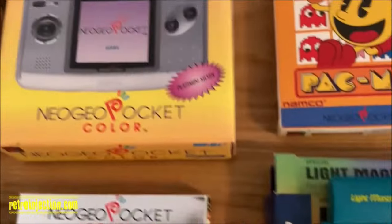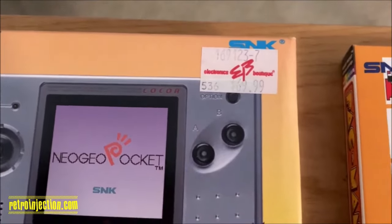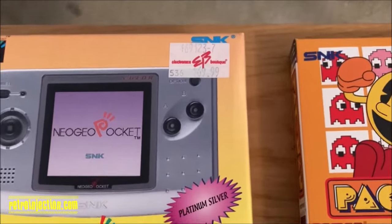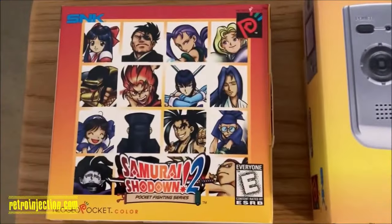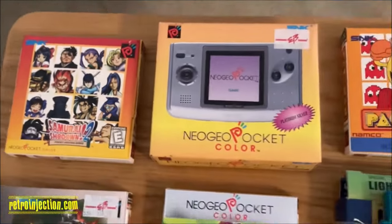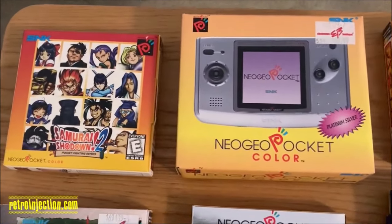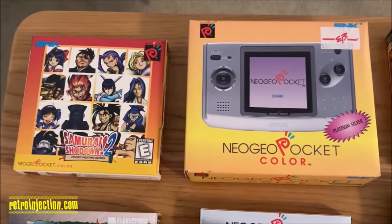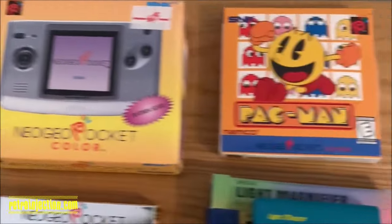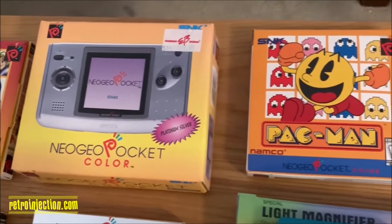I bought the Neo Geo Pocket Color new back in the day from Electronics Boutique — before it was EB Games, before it was GameStop. The day I got that I got Samurai Shodown 2 with it. I remember going to Friendly's afterwards and being super excited to have a Neo Geo system finally after I'd been a fan of the Neo for many years but could never find one in the wild. Back then it was really before it was super easy to buy stuff online, so just being able to have a retail location selling a Neo Geo product was incredible.